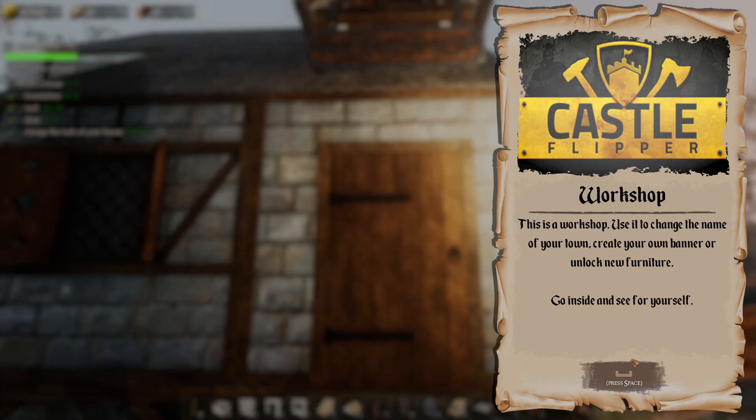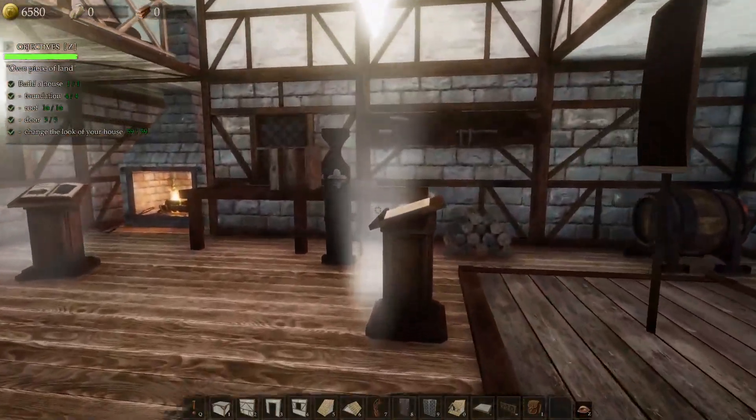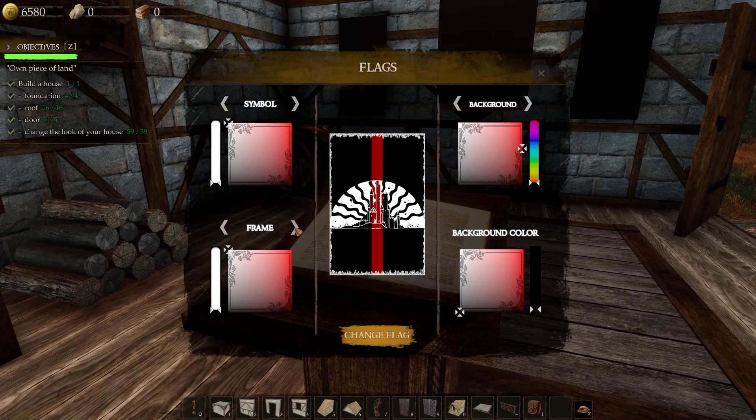The workshop lets you change the name of your town, create a new banner, and unlock new furniture. Let's check out the banner — actually I like the castle. Too busy... boring, boring. I like this one — we can even put a frame on it.